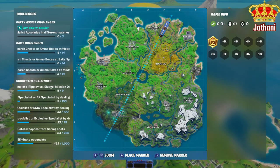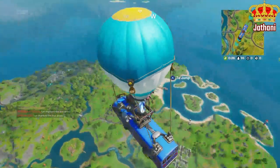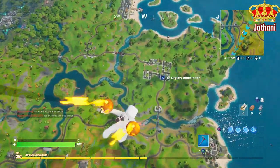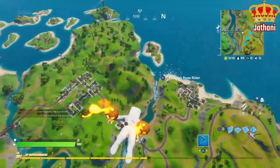So I'd say probably one out of every five games I play, I find a Llama in block D2 or E2. I tend to look at those blocks — it can be anywhere on this island, but this is typically where I look and I will show you the location.